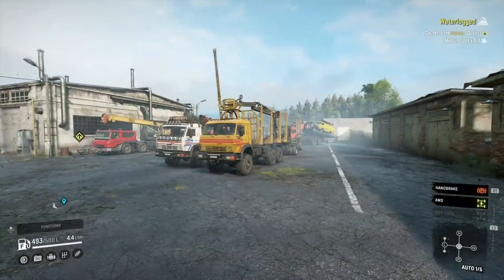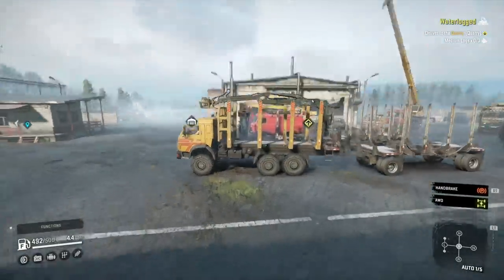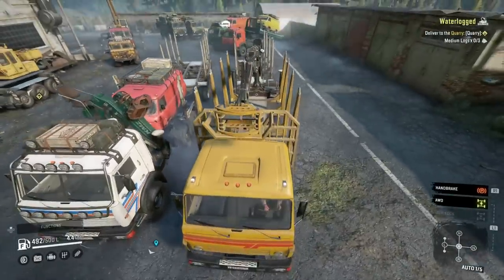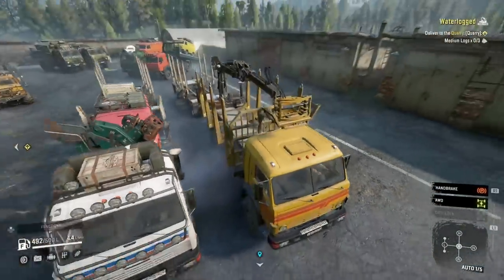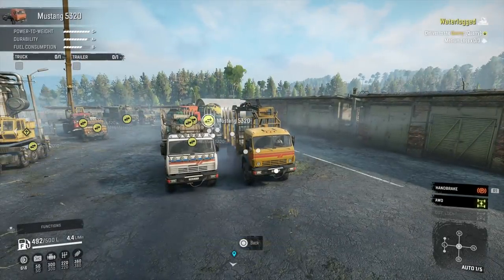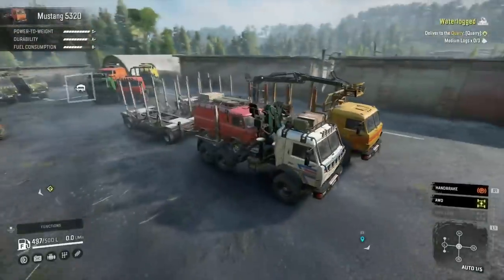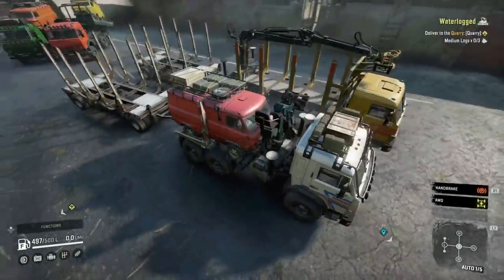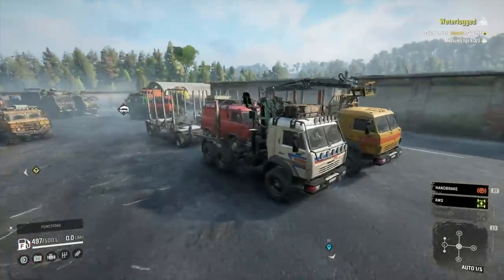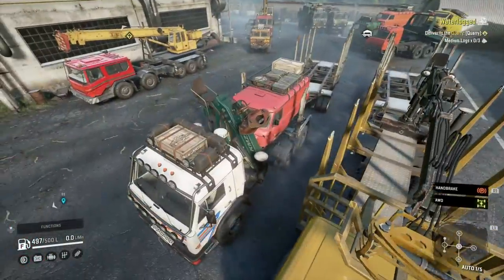They're pretty similar; it's just that because this one's got a longer chassis it can fit a lot more attachments — namely this medium log carrier, but more importantly it's got the old style MudRunner logging crane, which has just got better pincers, they have more force to them. They actually hold on to the logs better. I'm going to be doing the mission Waterlogged where I've got to take three lots of medium logs to the quarry.